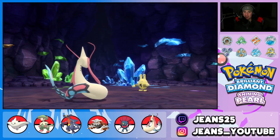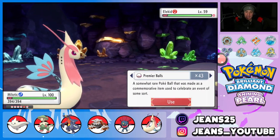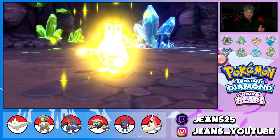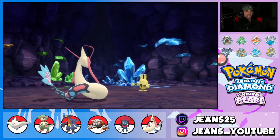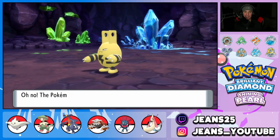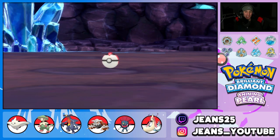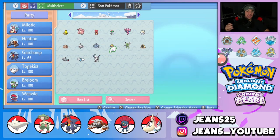To clarify: seventeen we could catch, and three are Shining Pearl exclusives - Teddiursa, Magby, and Pinsir. Brilliant Diamond gets Elekid, Scyther, and Gligar. I like the version exclusives in the underground though it is painful to get Magby's evolution item in Diamond and Elekid's in Pearl. Throwing Ultra Balls on Elekid - he's tough! Ran out of Ultra Balls, switching to Timer Balls. Two shakes, three - got it! All 19 rare spawns complete!